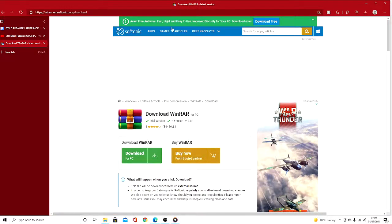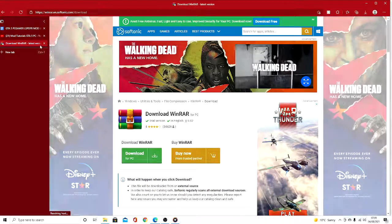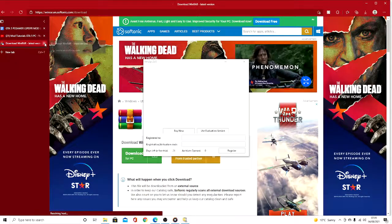Now that you've downloaded WinRAR for your PC, what you can now do is close that.